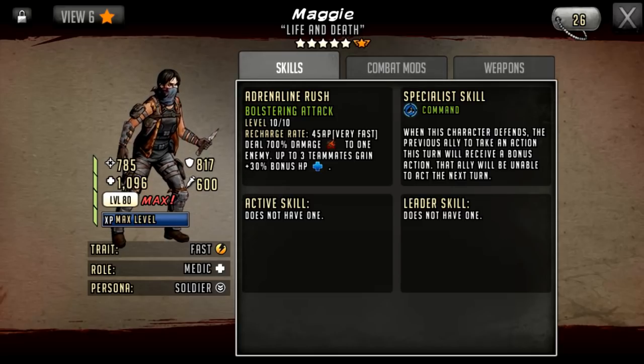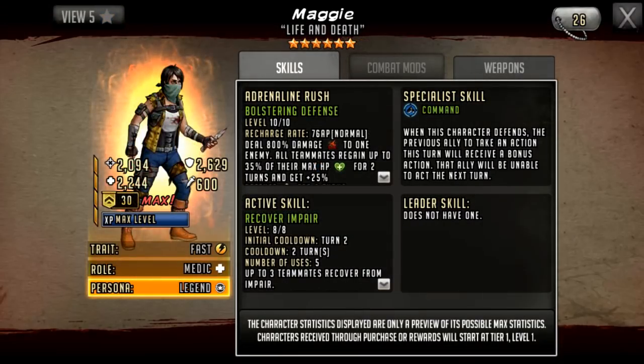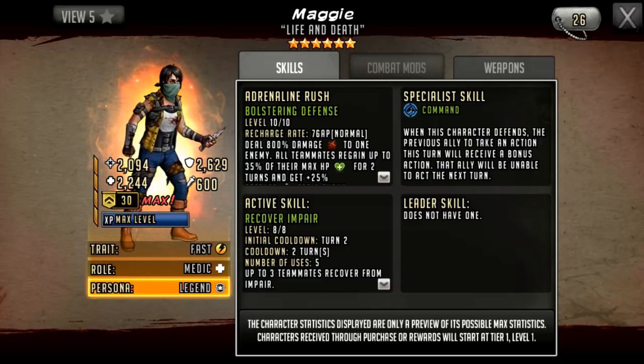Unfortunately she has come out as a six star in the S-class era. She has 2094 attack, 2629 defense, and 2244 HP. She still remains as a fast medic.